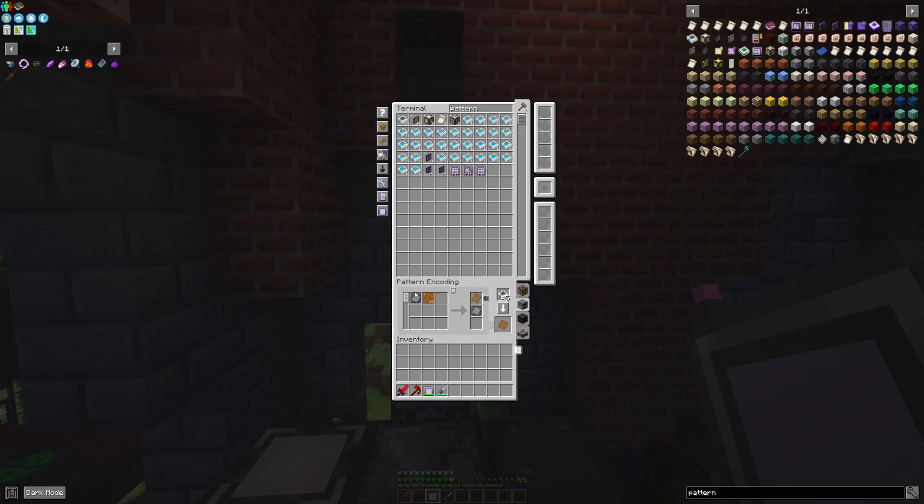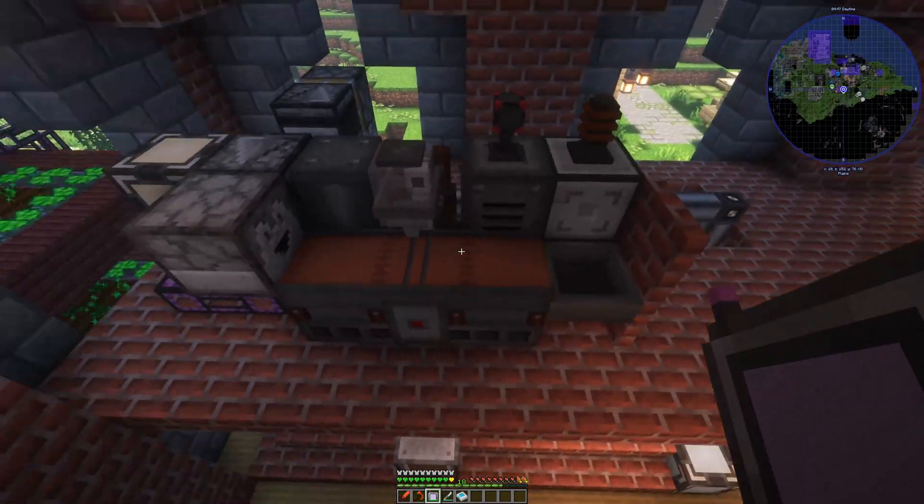So if you have a look here, you need a metal press mould and phenolic resin, but the plate mould is also included in the output because that's it dropping back onto there.